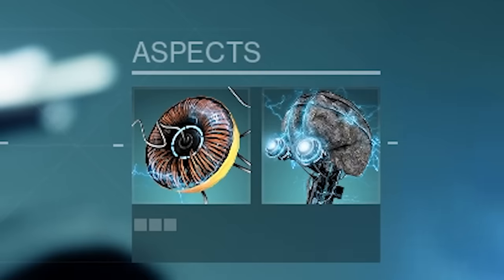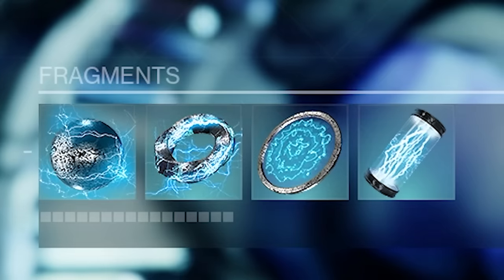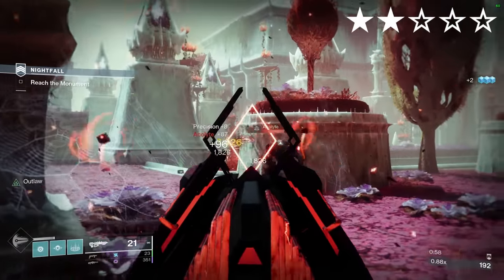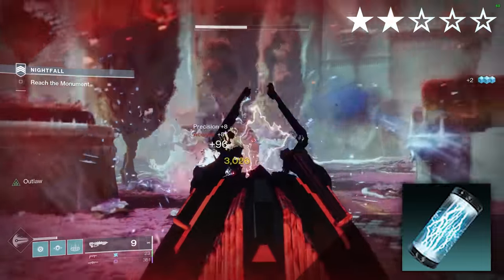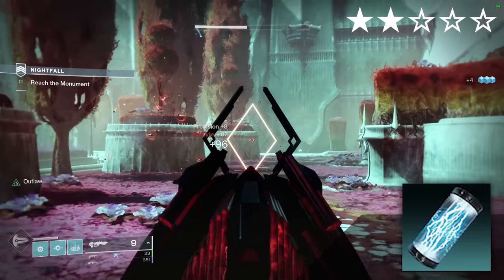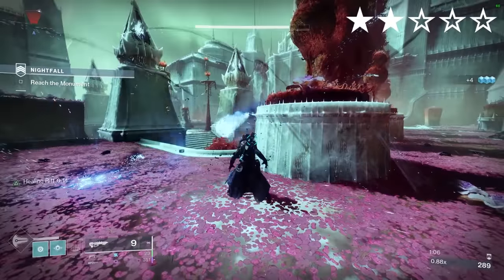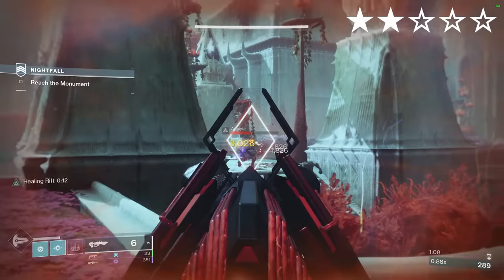Chromatic Fire. Arc. Aspects: Lightning Surge, Electrostatic Mind. Fragments: Beacons, Shock, Magnitude, Brilliance. Precision final blows with a kinetic weapon blind targets around them thanks to Chromatic Fire. Defeating these blinded targets will release a larger blinding explosion courtesy of Spark of Brilliance. With this build I liked using a Pulse Rifle such as Revision Zero or Outbreak Perfected.